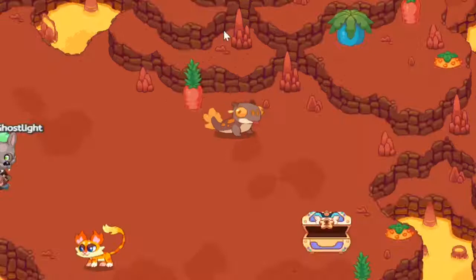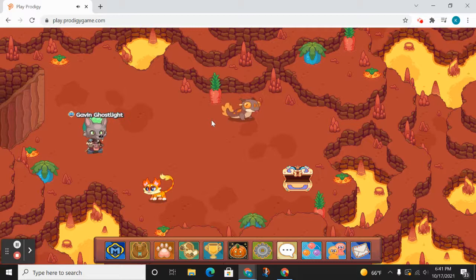Now you have to reload. What reloading does is that it reloads the sprites, which also means it's going to reload the pets. So what you have to do — when you reload the pet, you get the pet that you want, in this case a Hotpot. So you're going to have to keep reloading until you find a Hotpot.